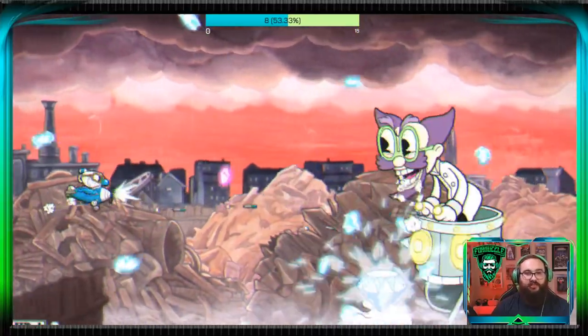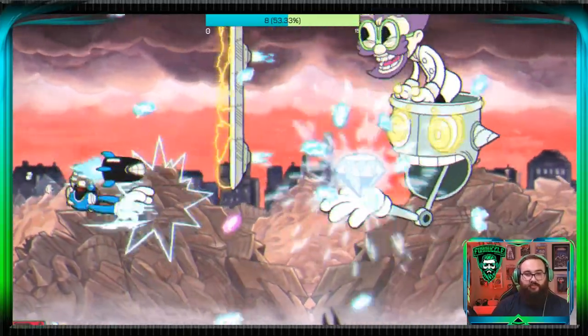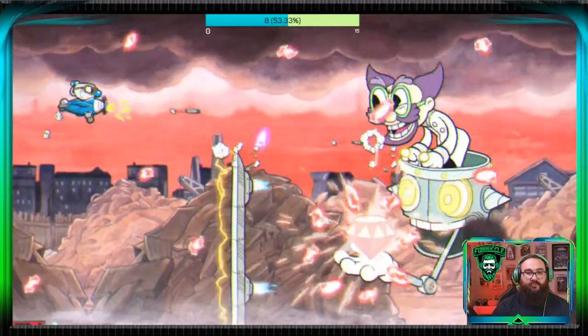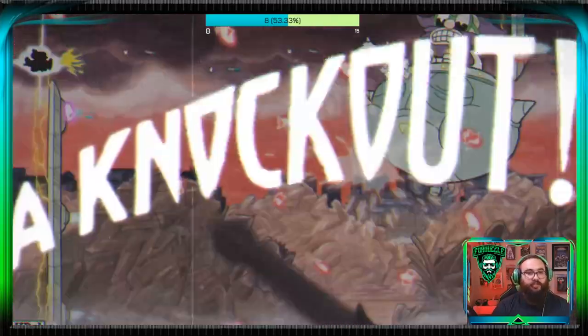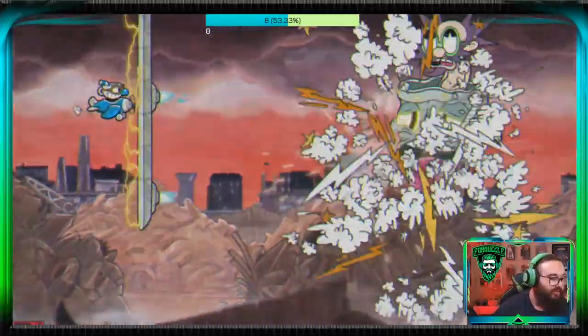And again, there we got that one, that one, that one - perfect. We got a few good ults there. Make sure you get around these walls as quick as possible too, because if you don't, they're going to whoop your buns. And we got the knockout first try. Pretty easy.